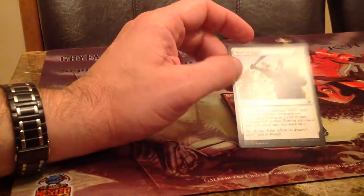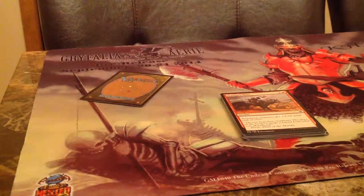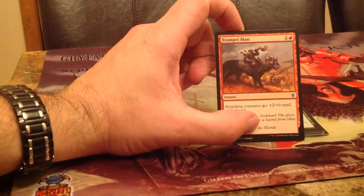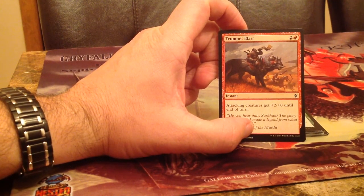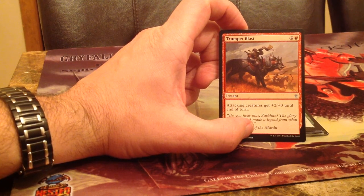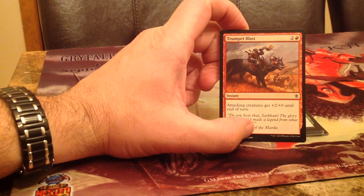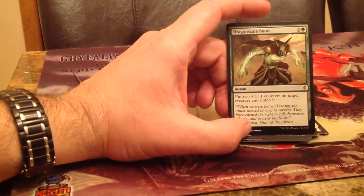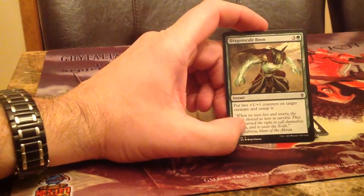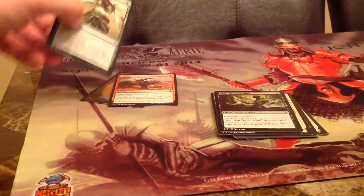We've got Rush to Battle. It costs 4 and it's a sorcery combat trick, so I'm not really excited about that. We've got Trumpet Blast — this card was really good with the guy who morphs and flips up to give you 3 Goblin Guides, so you can do a ton of damage flipping up, getting those Goblins, and then playing this. We've got Dragonscale Boon. I liked this card at first in Limited, but it ended up not being as good as I thought it was going to be, with how much it costs.